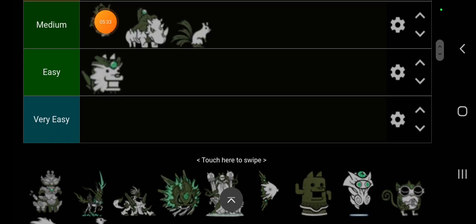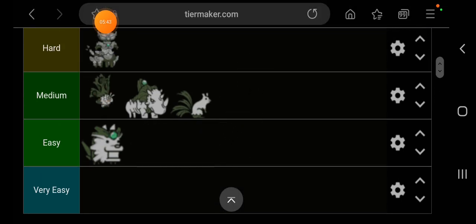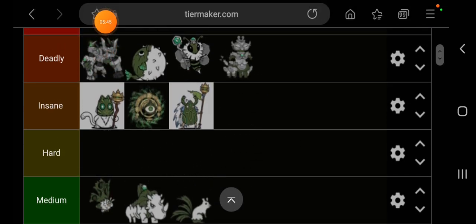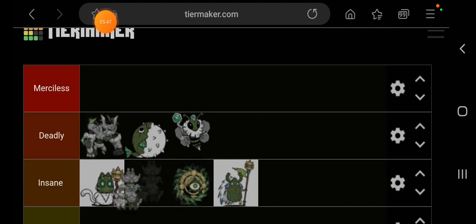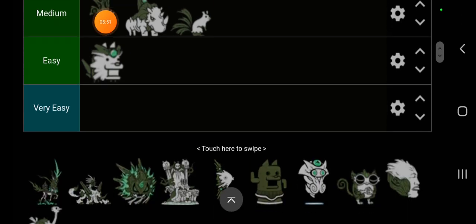Next we have Dagamaru relic. The original fights decently hard, so the relic version is going to go in insane — probably ahead of the others in that tier.